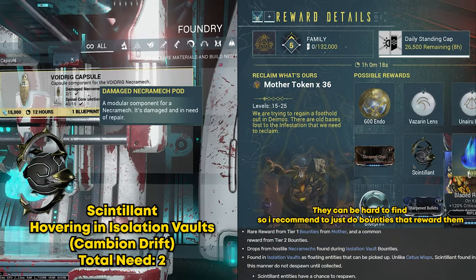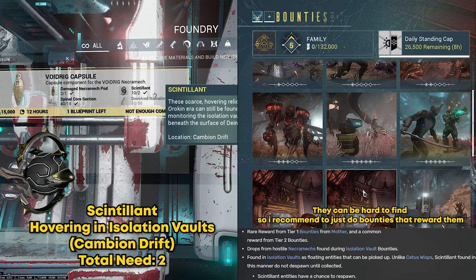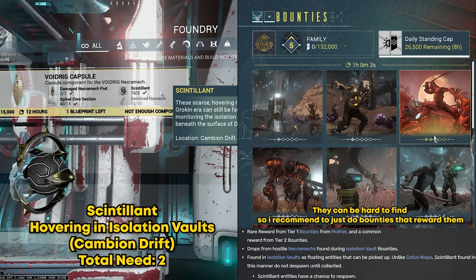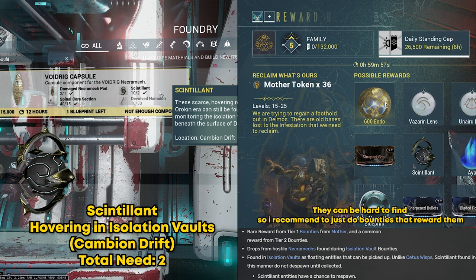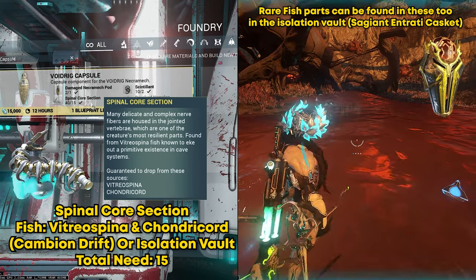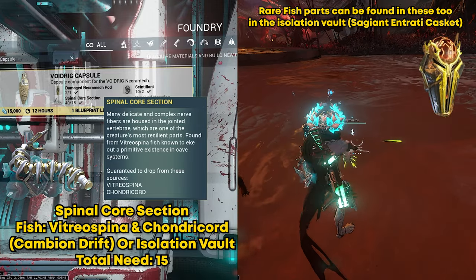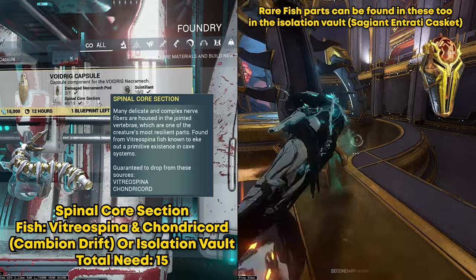For the Void Rig Capsule, you already have the damaged necromat part. Then you need the Psi Intelligent — these are obtained by finding floating orbs near the ceilings inside Isolation Vaults. Just jump into them to collect one. While doing your vault bounties, keep an eye on the ceiling to spot these. For the spinal cord section, you'll fish on Deimos again, looking for the Rethostino or the Karkina cord fish. These spawn in caves and other areas on Deimos, so there will be a lot of fishing on Deimos for most of these resources.